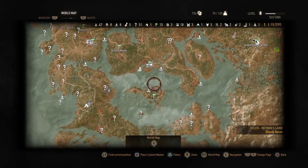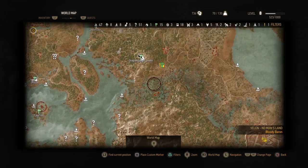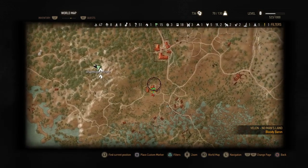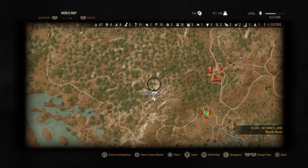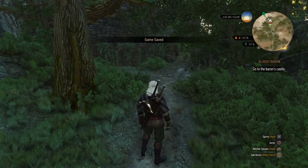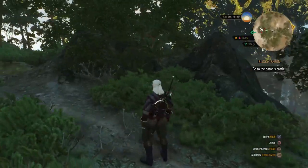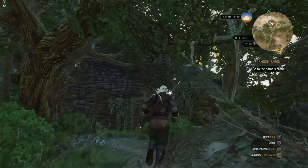As you can see from my map, I am just east of where the Baron is — I believe it's called Crow's Perch — and it is northeast of Pike Isle. What you want to do is locate the Dragon Slayer's Grotto.